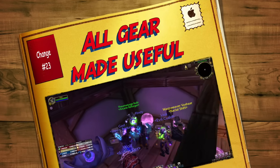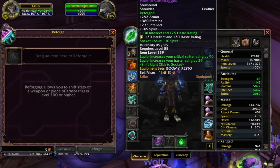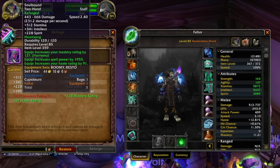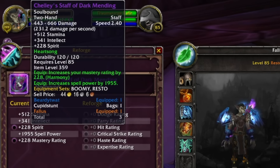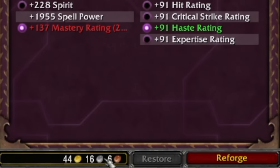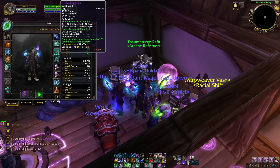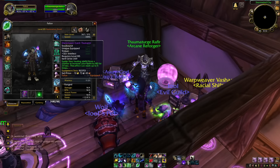In at number twenty-three is Reforging, which is a great way to customise your gear further. You can take any item you're using and reforge any of the secondary stats — in this case Mastery — for 40% of that value as any other secondary stat you want, such as Haste. It costs gold every time you do it, and you can restore it back to its original for free. It'll be a great way to hit those breakpoints on your character, or hit caps and expertise caps, so most items will be usable.